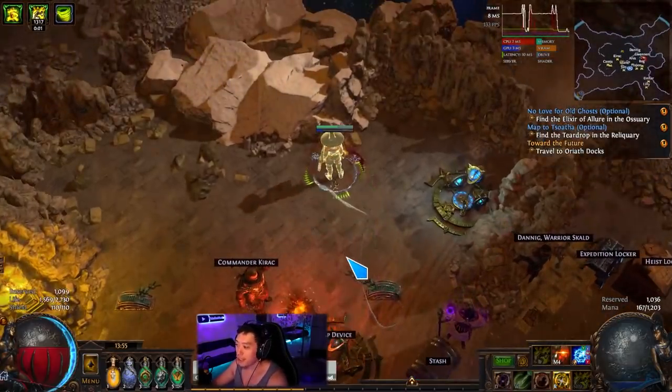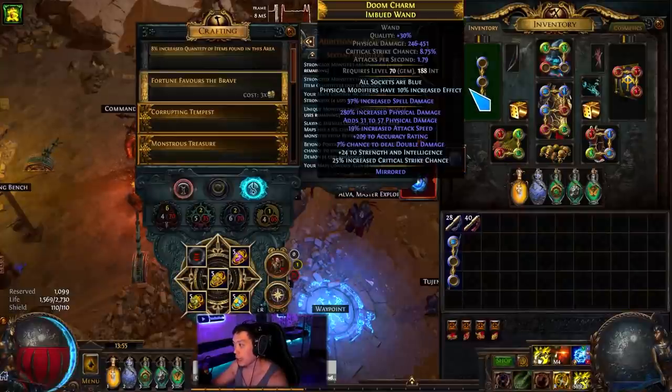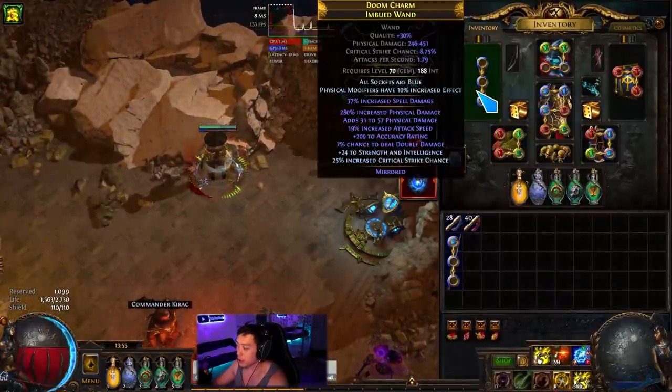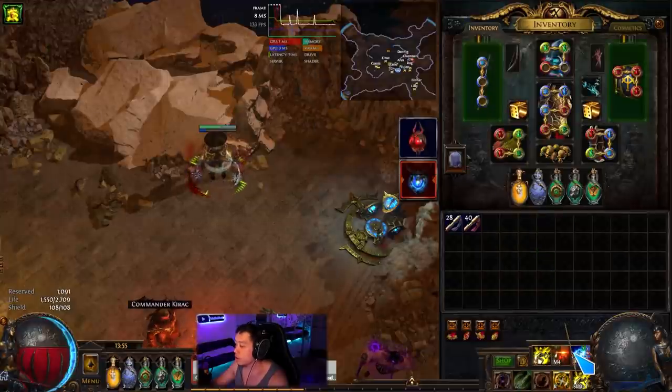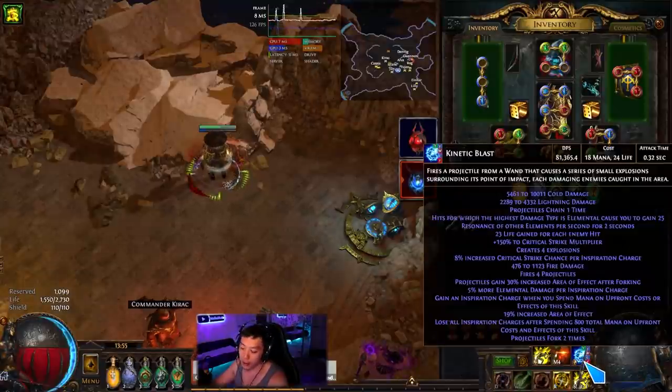Right here we have the Doom Charm imbued wand, which is roughly 630 DPS, and right here we have Moon Sorrow, a one chaos wand I bought. You can see the damage difference: 32,850 versus 81,000, so it's kind of a big change — but does it actually matter?